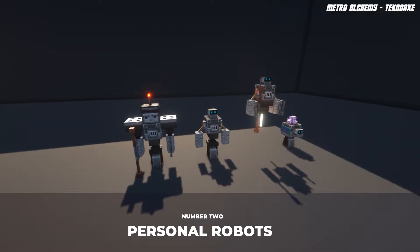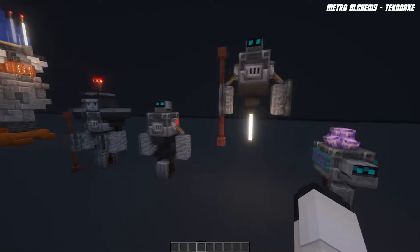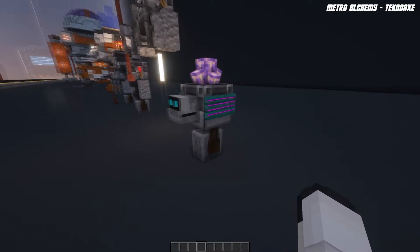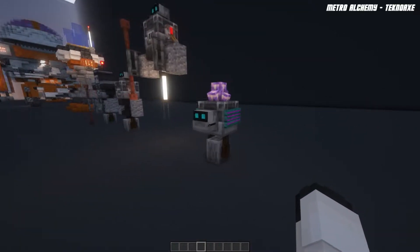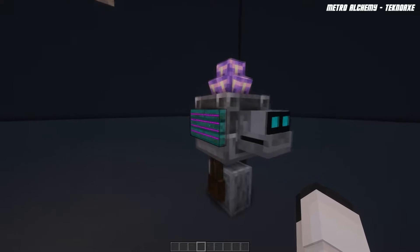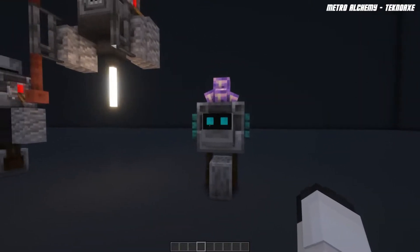Next up at number two we have Personal Robot Assistants — PRAs as I call them. They are tiny little robots and we have four here to go through. First up we have this one, like a little monowheel dog type thing that carries stuff to and from places — sort of a little servant robot. We have some grills on the sides using glow ink and magenta dye, and then the Cosmo head. You don't have to use a Cosmo head — the wither skull looks pretty nice with them too.